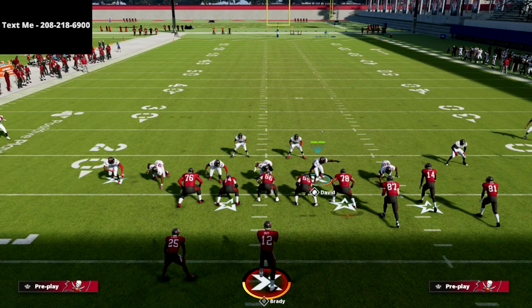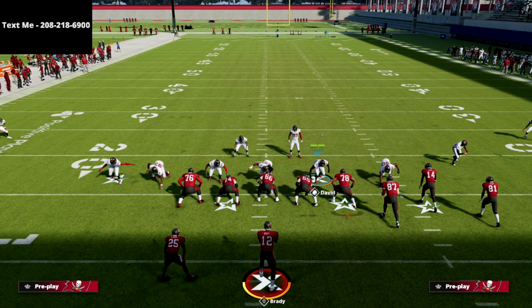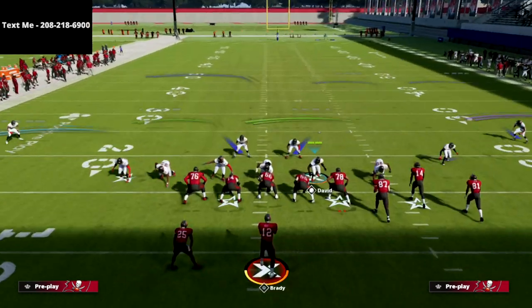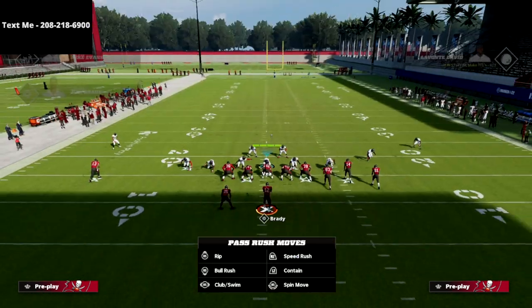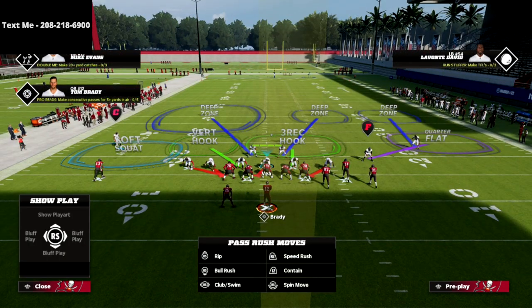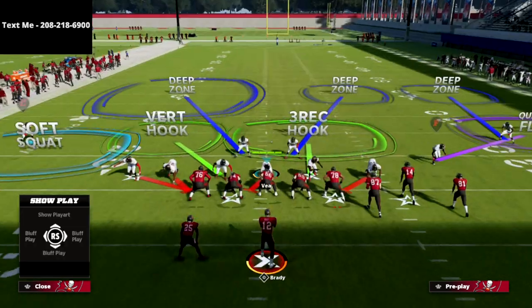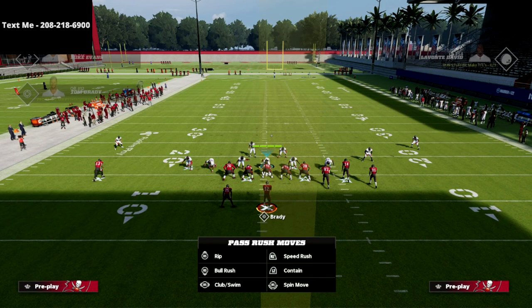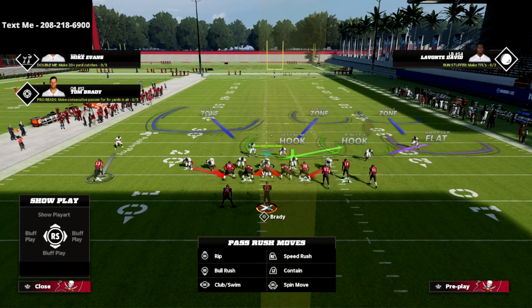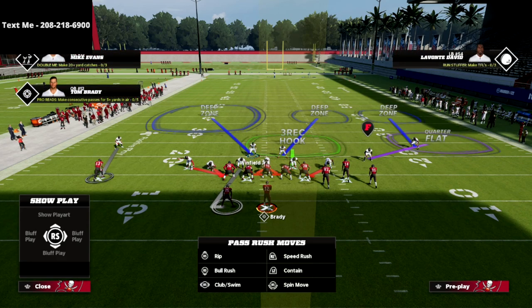This guy takes the first guy to the outside flat, this guy takes the first guy to the inside vertical, and this guy takes the guy to the middle of the field. In essence, you create a four-man box defending three receivers. On the backside I like to essentially man up — play man lock on that solo receiver and man up the running back. Manning the running back up significantly helps my blitz out of this formation and my coverage.